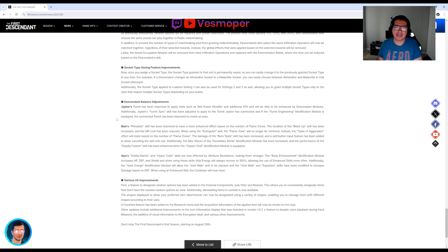Balances for J-Bark and player Ajax: the turret has been improved to apply stats such as skill power modifier and additional attack, and it will be enhanced by descendant modules. They fixed J-Bark so the turrets have a skill power modifier — that's a buff. Also, player Fit Master skills have been improved with more enhanced effects, so they buffed the player for Ajax.